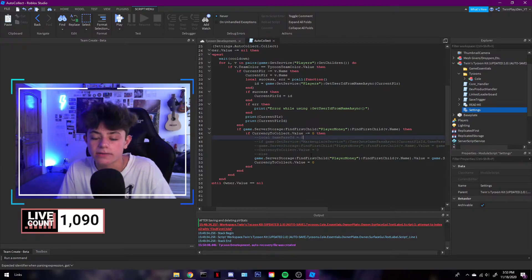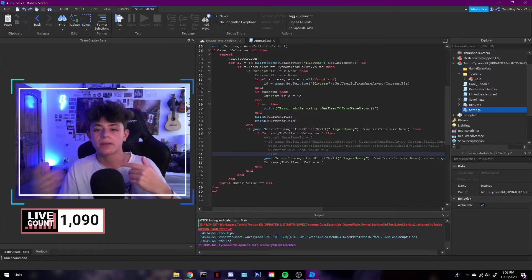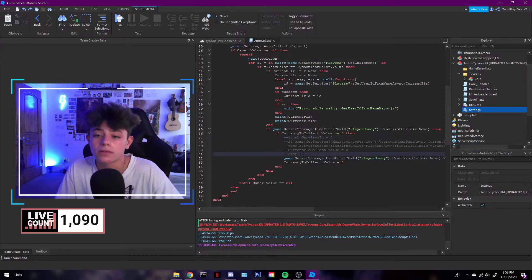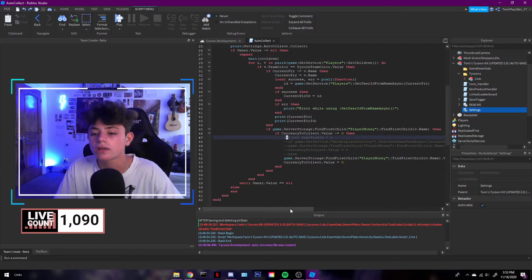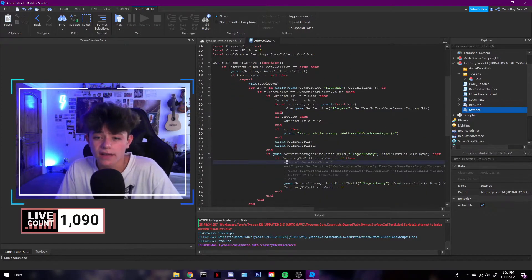All you've got to do is put your game pass ID right there and uncomment all of that code. What will happen is when it auto-collects, it's going to multiply the value by two — that's what it says right here: 'currency value times two.' So this is for auto-collect times two; you can make that a game pass if you want.